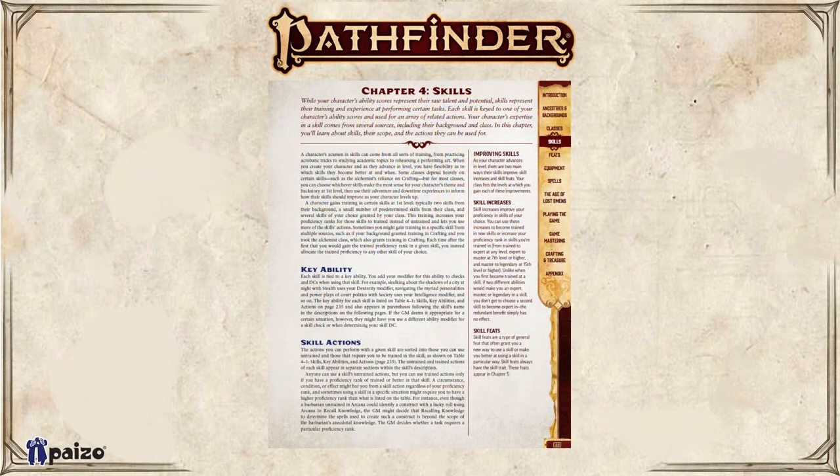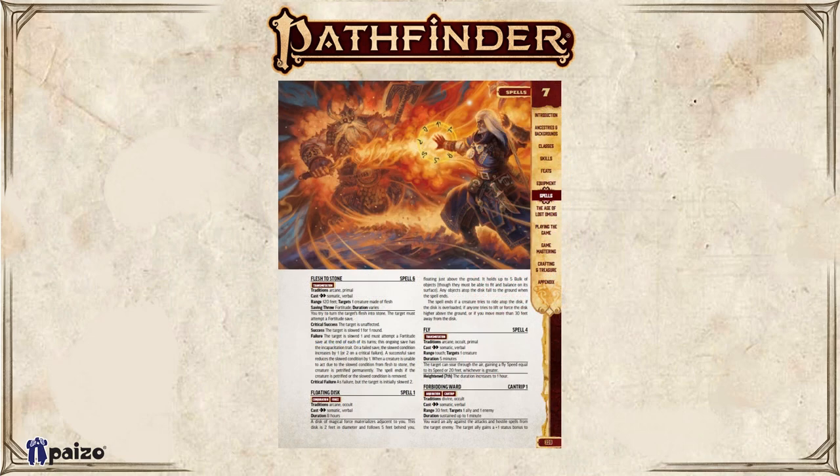Here's a visual aid from the spell chapter — that spell is under the letter F for fire. Underneath you can see flesh to stone, floating disc, fly, and forbidding ward. Forbidding ward is a new spell in this edition. There was also some rebalancing — the fly spell moved from third level to fourth level because once you introduce fly, encounters get trickier, and we didn't want every monster needing to deal with flying PCs quite so early. Fly speed is now also equal to your land speed.